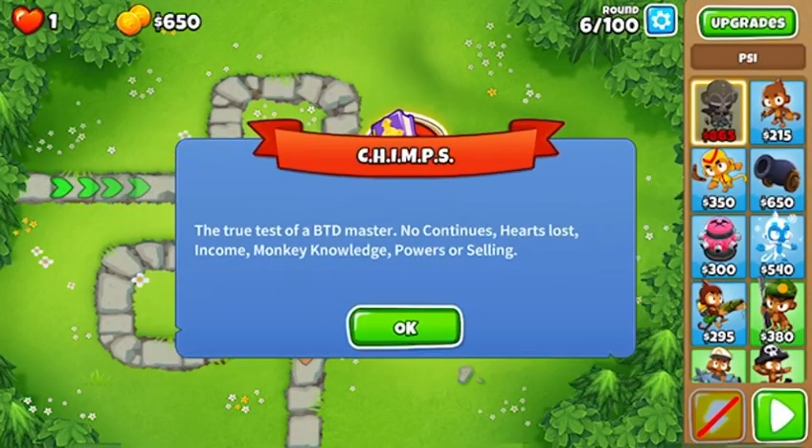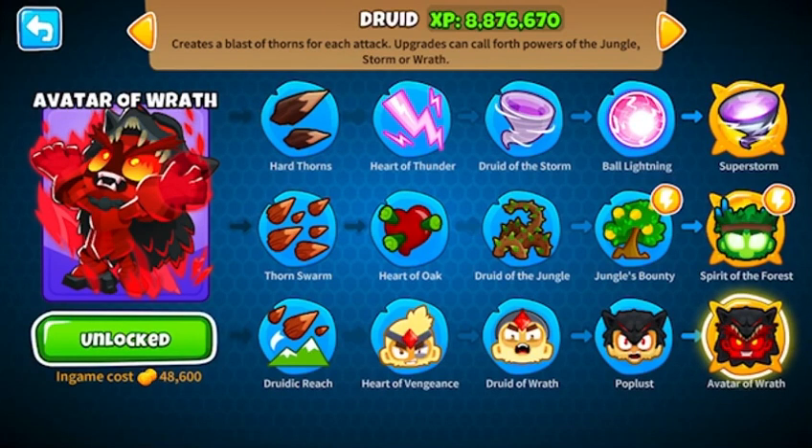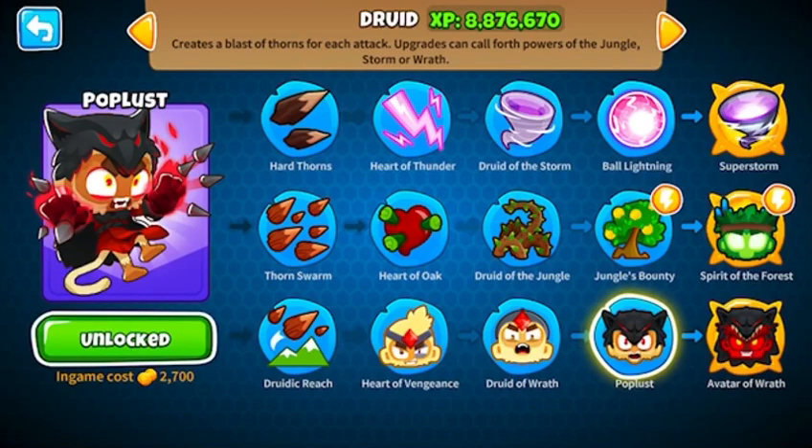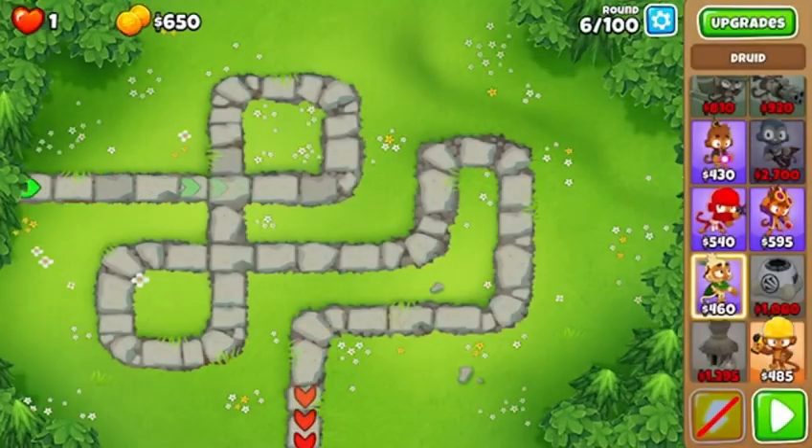Grinding CHIMPS medals is, in my opinion, the best way to earn XP for your monkeys. I used to do the Truth Strat so much. When I started using it I was at less than 3 million XP, and by the end I was at 8.6 million. The Truth Strat is Avatar of Wrath with five Druids nearby — it boosts it insanely — and with an MIB it can crush CHIMPS like nothing, at least on the right maps. I got so much XP from it.